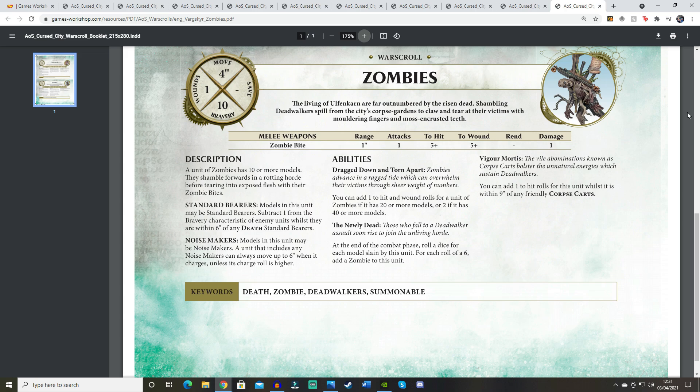We'll start with the Death stuff because Death is best, and we'll begin with the lowest — the Zombies. From what I remember reading the Legion of Nagash warscrolls, the Zombies and Skeleton Warriors have not changed at all in terms of rules. Obviously there are new models, but the keywords haven't changed. These Zombies don't even have the Soulblight Gravelords keyword listed on them.